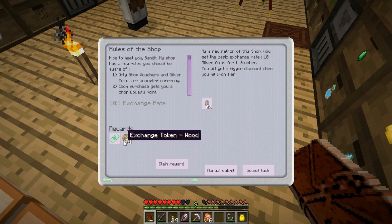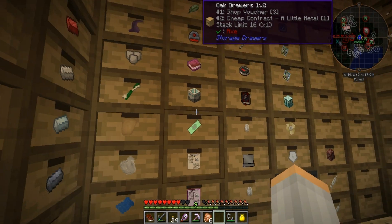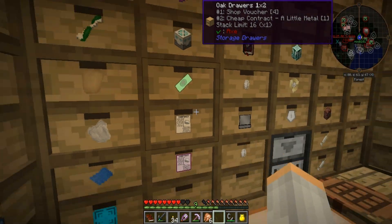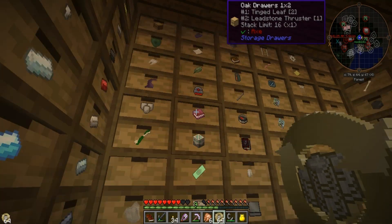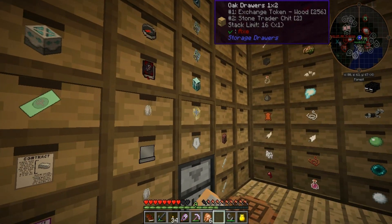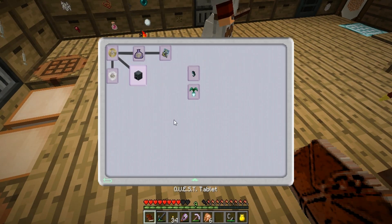These are all repeatable exchange token quests. Do we have shop vouchers? These green things that look like bills. You know what, let's skip chapter two because that one seems confusing — let's go to chapter three, the hardware store.